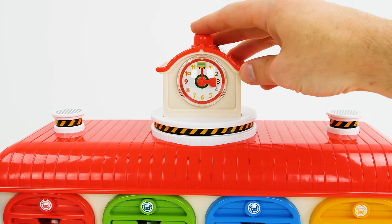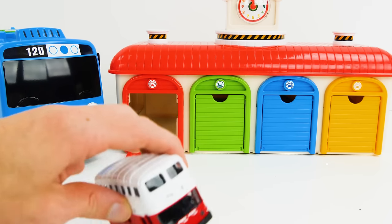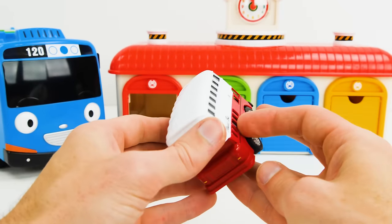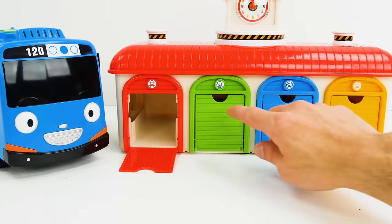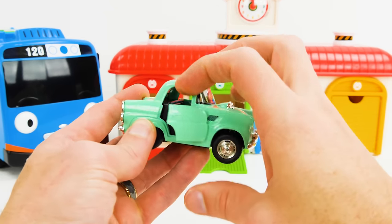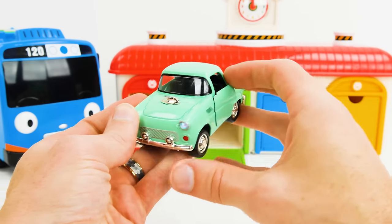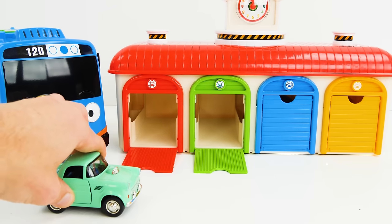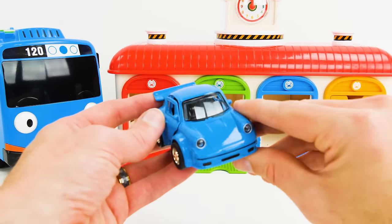Let's set the time. Now we can check the garages. Oh look! It changed to a red and white double-decker bus. And now the green bus turned into a light green classic car. A classic car is really old. Let's see what our blue bus turned into. It's a blue sports car.